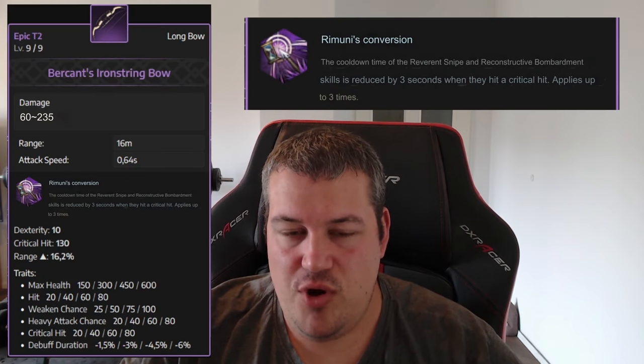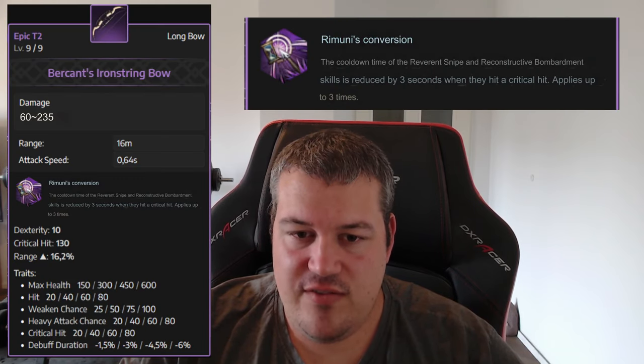For bows, the Birkins Iron String Bow gives the Decisive Bombing skill a cooldown reduction of three seconds on critical hit, and this can apply three times — so it feels really, really strong. It also has a big range boost on top, which is great for bow. If you're playing damage bow, I think that one is going to be one of your main choices.